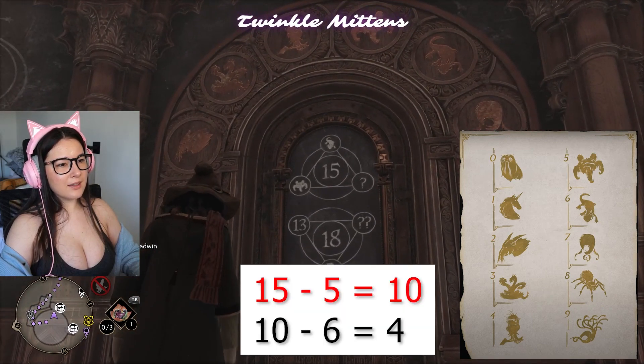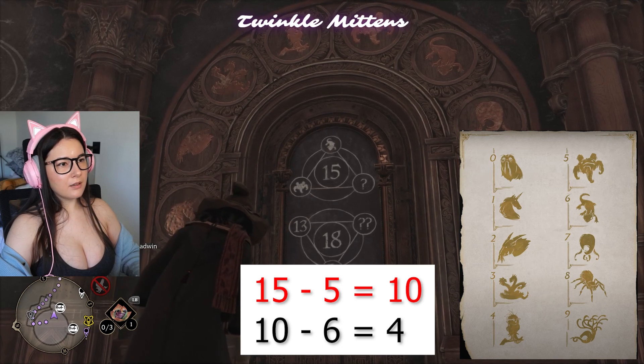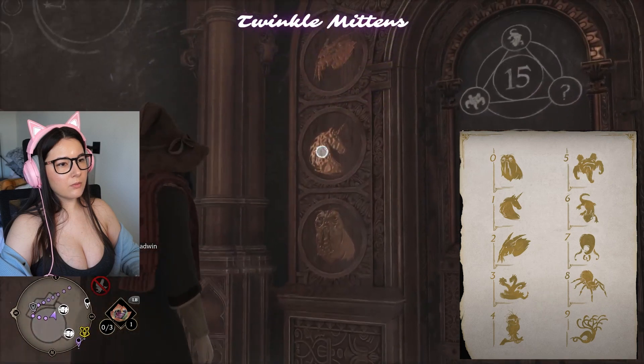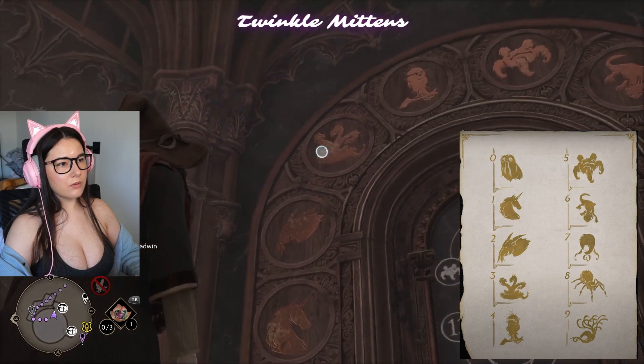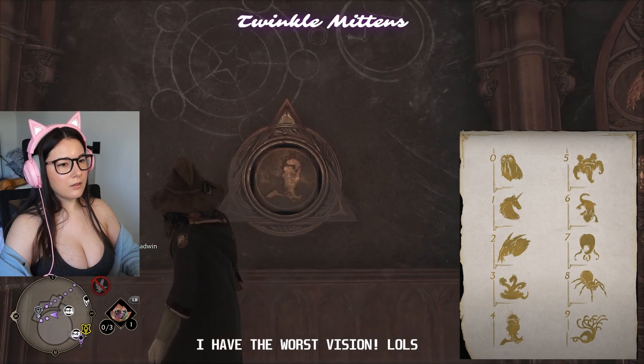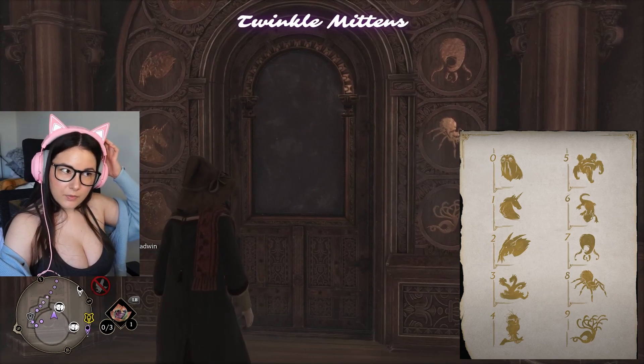So 5, that's 10. And then 6, that's 4. So 0, 1, 2, 3, 4. Is it the little owl thing? Is it that? Yes. That was correct.